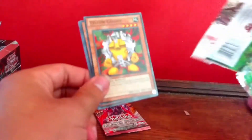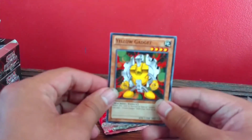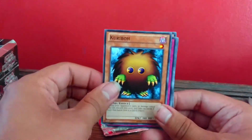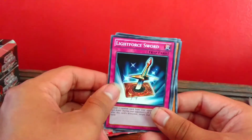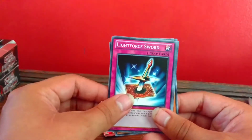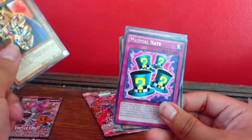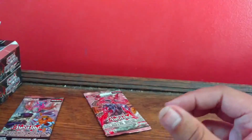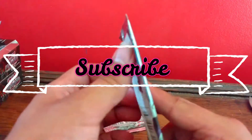A Duelist Pack Yugi. Starting off with a Yellow Gadget. A Kribo. Light Force Sword — is that a Light Force Sword in your pocket, Yugi, or are you just happy to see me? Comment down below if you know what that's from. King's Knight. And Magical Hats — that's the rare. Not a great one, but you can't always get holos.